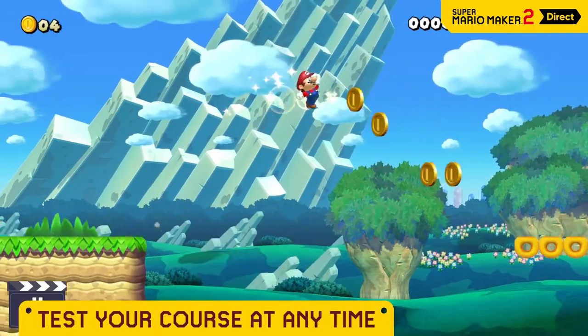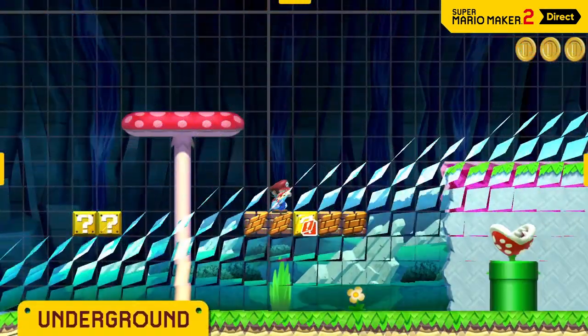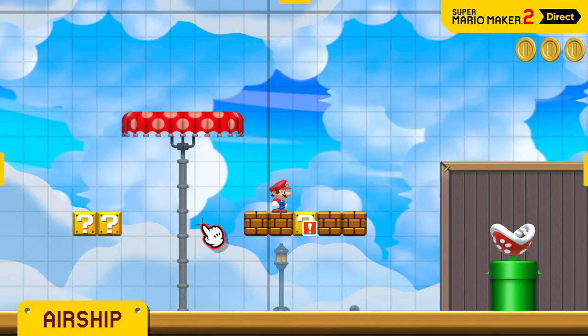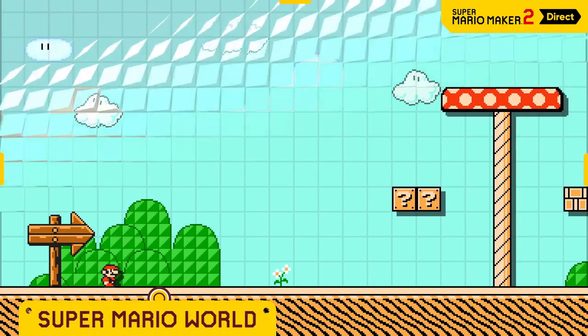Taking a course you're working on for a test drive is a snap, allowing for rapid-fire experimentation. You can change the course theme, whether it's underground, underwater, castle — your choice. Even the game style itself can be altered, with options like Super Mario Brothers, Super Mario Brothers 3, and Super Mario World.